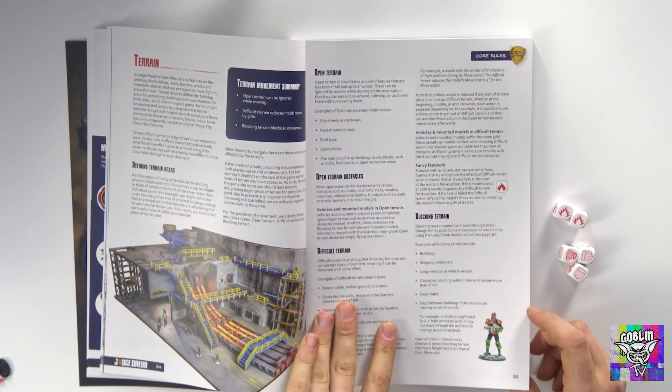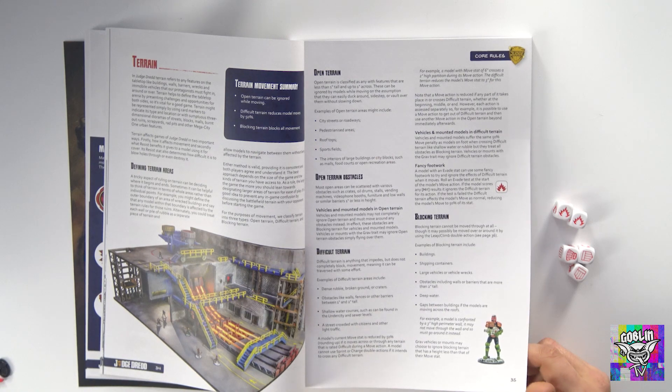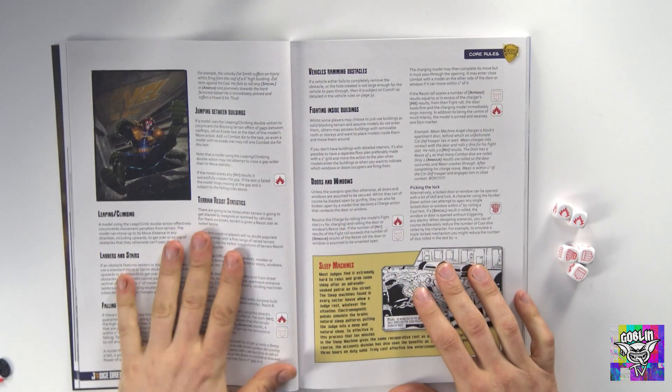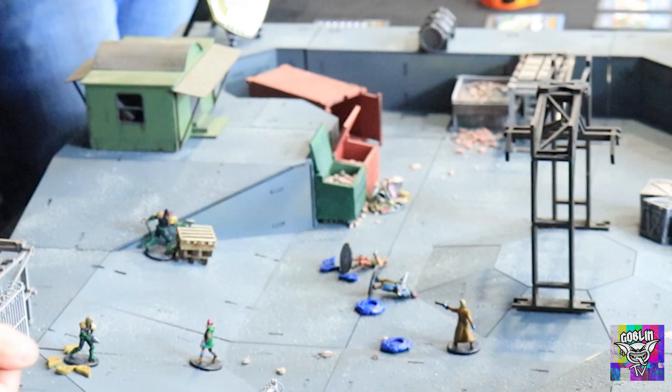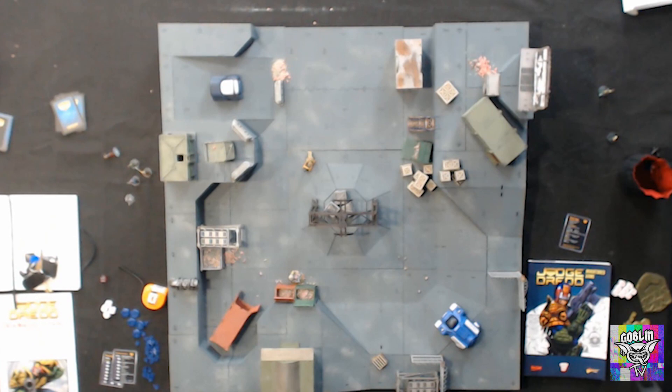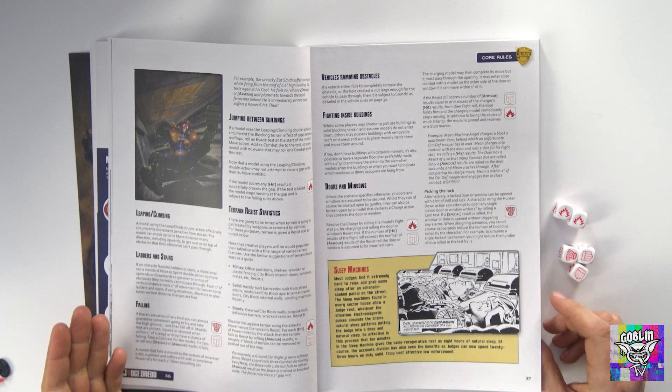There are lots of terrain rules as well: open terrain, blocking terrain, difficult to cross terrain, and height appears to be playing a role too, which is awesome. We've got a nice little board we're building which has multiple levels of a plaza city centre. Jumping between buildings with a bit of free running, leaping and climbing as standard. Falling can happen — you can fall safely or fall badly.